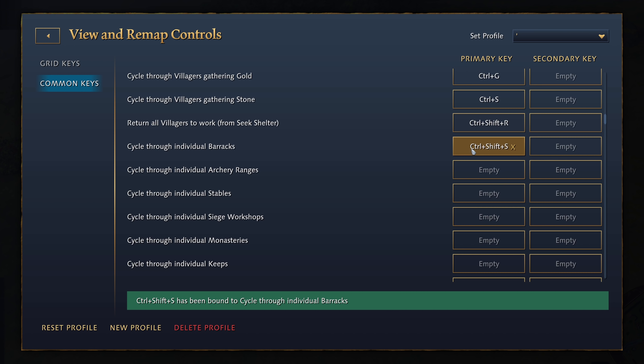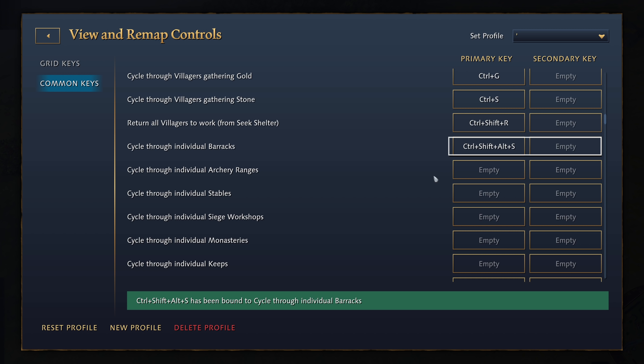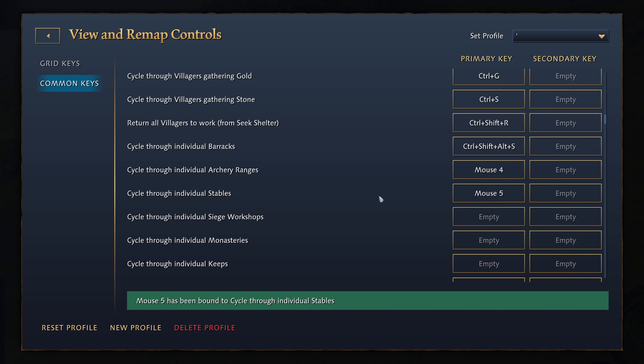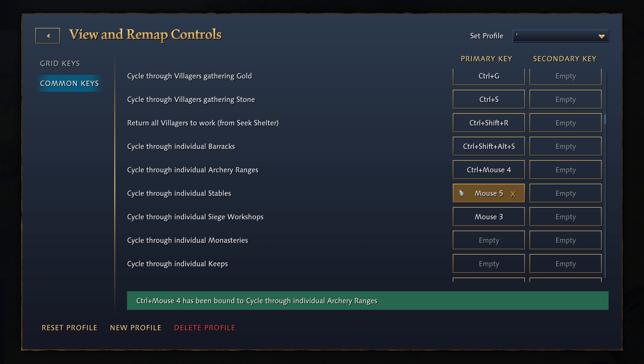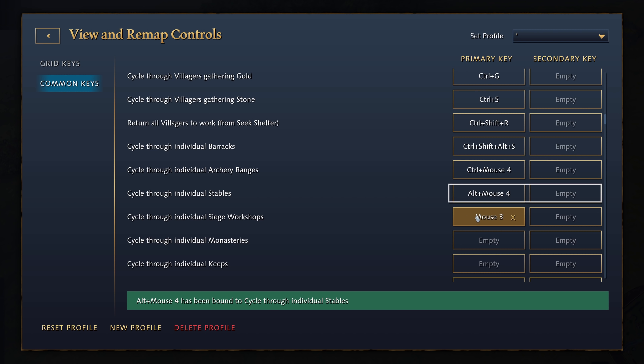Once again, this is something that was bafflingly omitted in the release version of the game, which was outrageous for a modern RTS to not have. But hey, at least it's finally coming even if it's late to the party. Also, you can now bind mouse keys to anything as well, so a lot of players will rejoice that they no longer have to use third party software to bind additional buttons on their mice for further customization. It's funny I even have to mention this as a feature, but unfortunately it's not possible in the current patch of the game to bind any additional mouse keys.